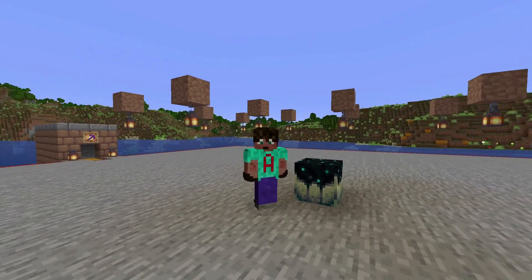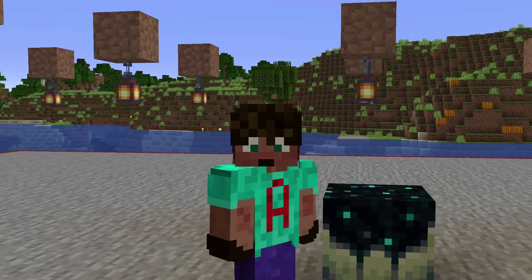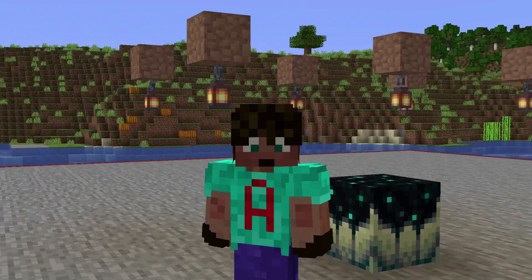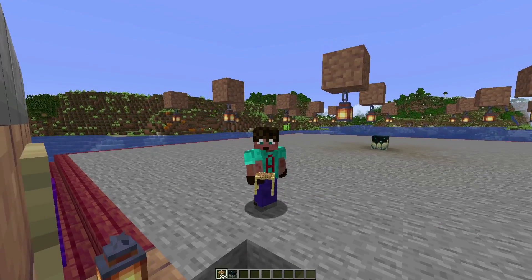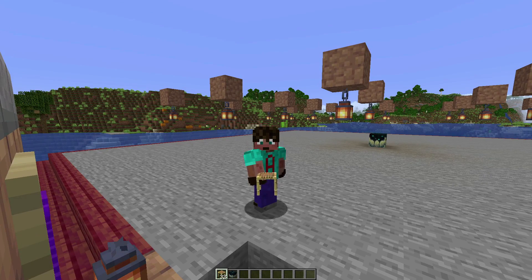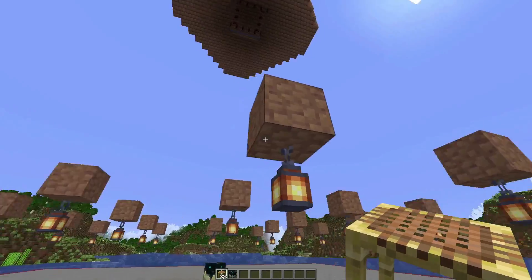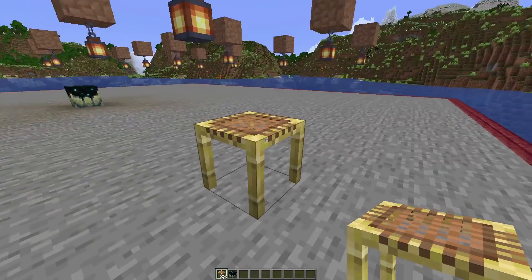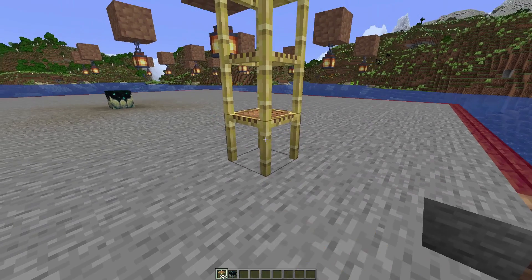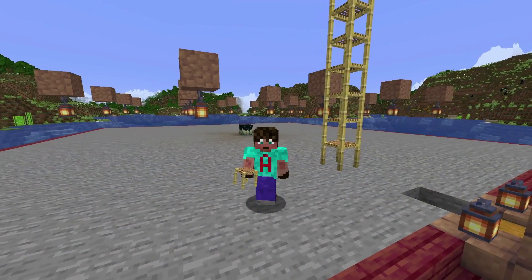Replace that temporary block that's been there the whole time with a sculk catalyst block. It is this sculk catalyst that is going to convert all those dead mobs into XP — either take it immediately or store it up like an XP bank to use whenever you need it. Come to your stone generator, or to the middle of one of your sides, and look forwards until you see your first lantern. Place a scaffolding on the block just in front of that lantern and then place scaffolding all the way up to the top of your farm — that's how you get up and down to your AFK spot.